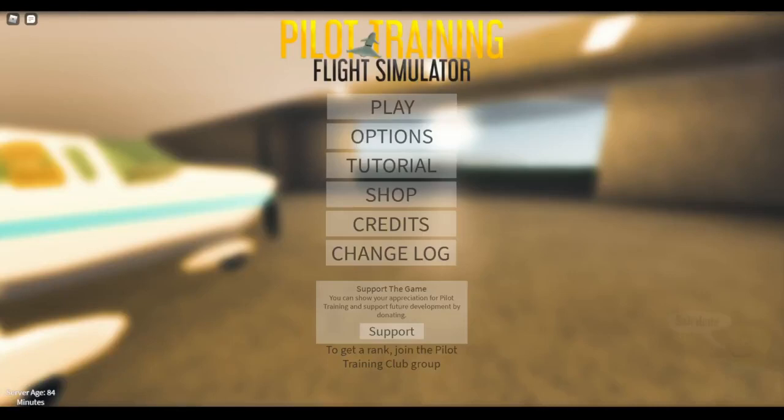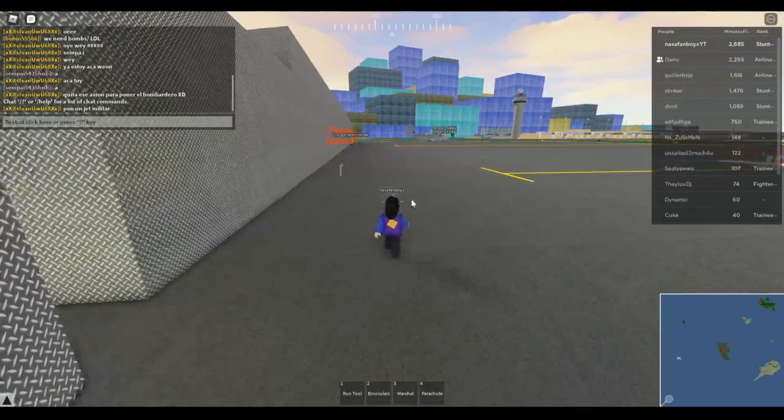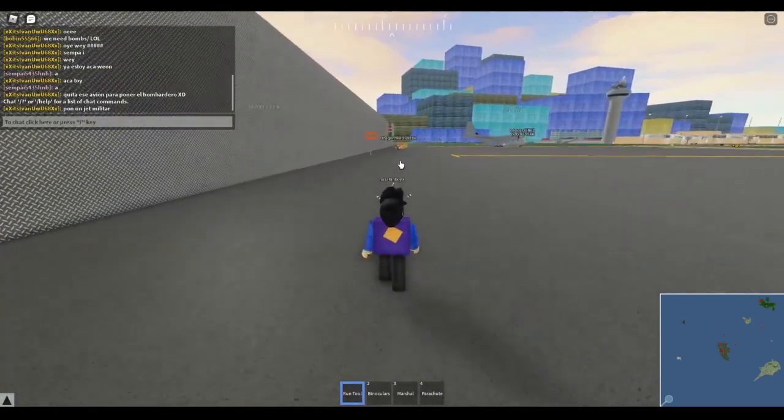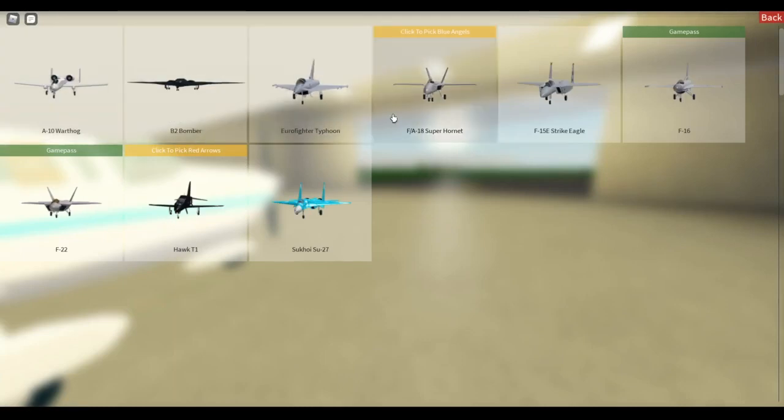Hello everyone, back with another video. Today is going to be the PTFS Pilot Training Flight Simulator update. So the new update basically — they have added a new C-130 model.